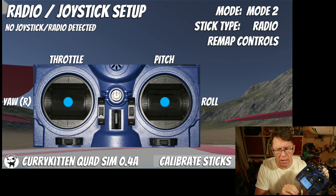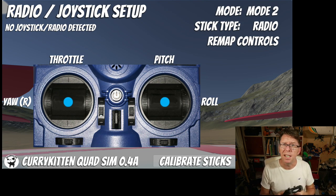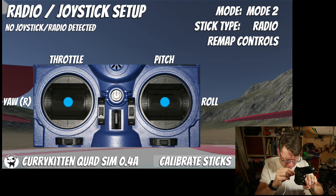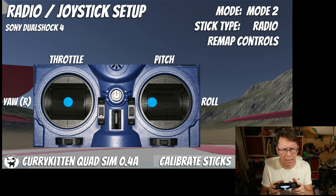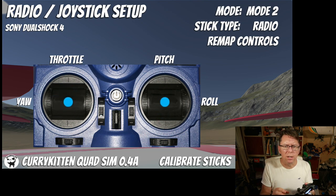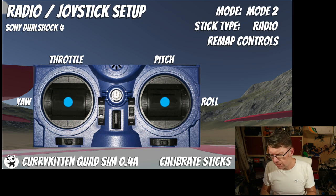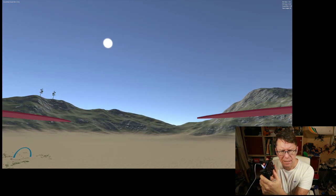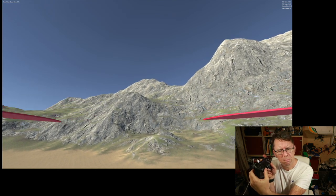The other advantage of using the Rewired plugin is it's easier to support other types of joysticks. I wanted to make this accessible for people who don't have a radio but might have something like a joypad — this is from a PS4. If we plug this in, it should recognize it as a Sony DualShock 4. I did one extra thing here: because this is a sprung stick that goes back to center, when you're flying and you let go of the stick it keeps going upwards since 50% throttle is going up, and I thought it might be tricky to have to pull downwards all the time.